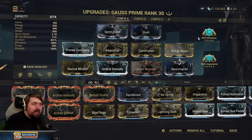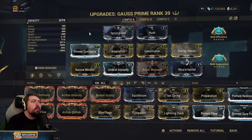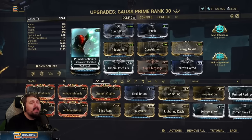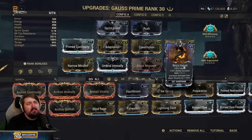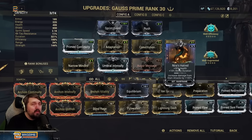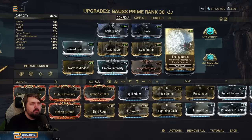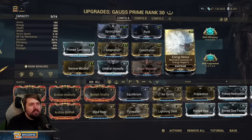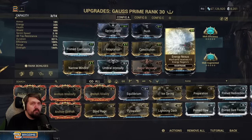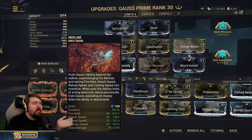This build is very cheap at only two Forma, and we absolutely do not need a max rank Adaptation. A rank 8 Narrow Minded is more than fine, and even regular Continuity won't harm this build very much. Nira's Hatred can be a little hard to get, but it's only 15% of our ability duration — if you're having early-game energy economy trouble, you could swap it out for Streamline and be totally fine. Speaking of Streamline, if you don't have Energy Nexus it's a pretty good substitute, though I believe Energy Nexus is overall better because it is so consistent — we never need to pick up orbs to continue casting our abilities.